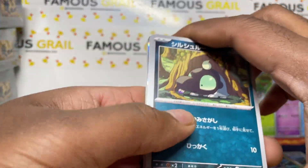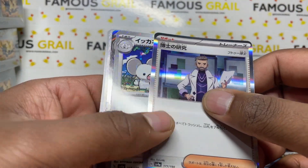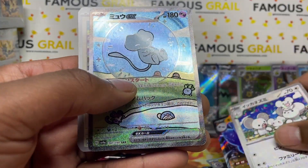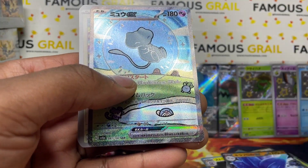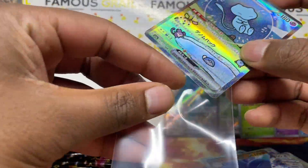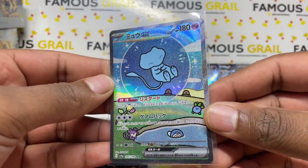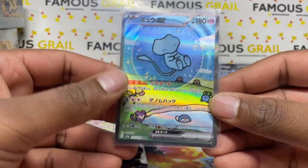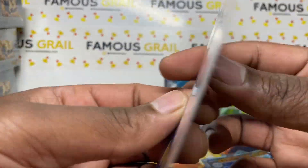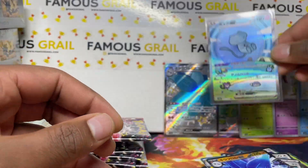We've got a Glamoura EX secret — unfortunately not a crazy one but we'll take it. I'll definitely be doing an Ace Grading submission — make sure to use my code. Oh my god, it's an SAR! We'll take the Glamoura SAR — let's go! Oh my god, we pulled the Mew SAR! We'll take that, we'll take that!